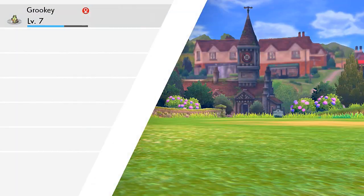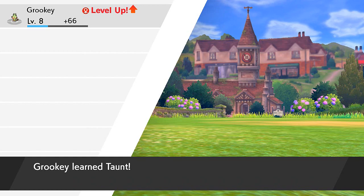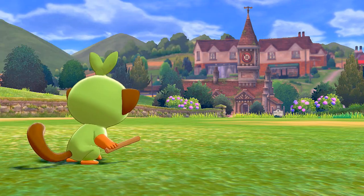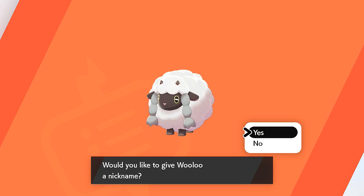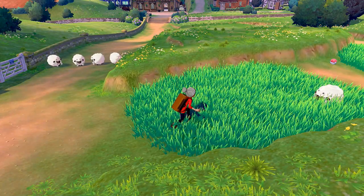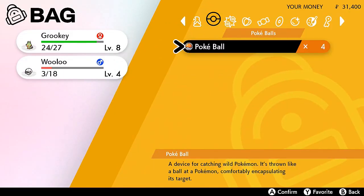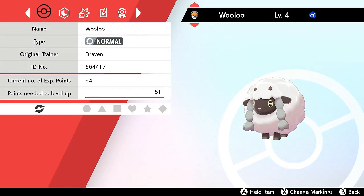There it is — our first captured Pokémon. Not going to be on our main team specifically, but Wooloo is now on our Pokédex. We get experience points and another level. Not nicknaming it right now. Remember, if you mess up on naming a Pokémon, you can always go to the Pokémon Center to give them a nickname, plus a few other cool features I'll cover later.